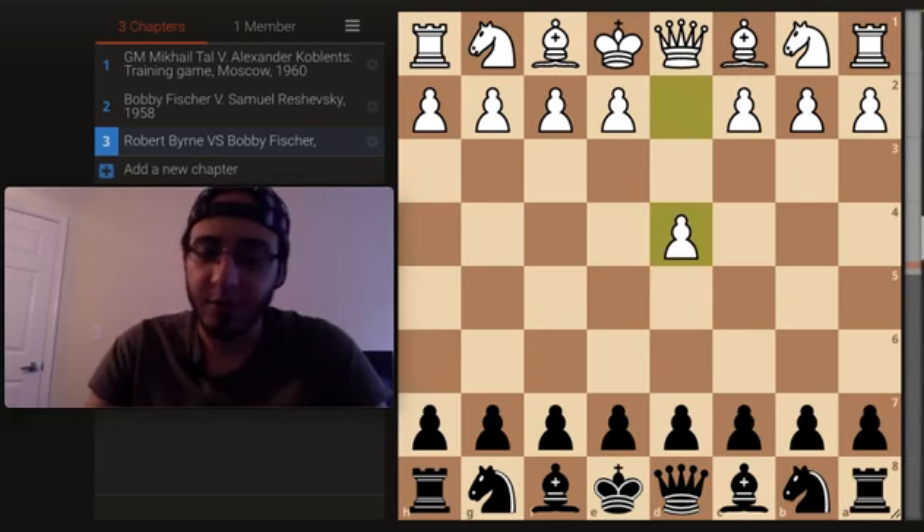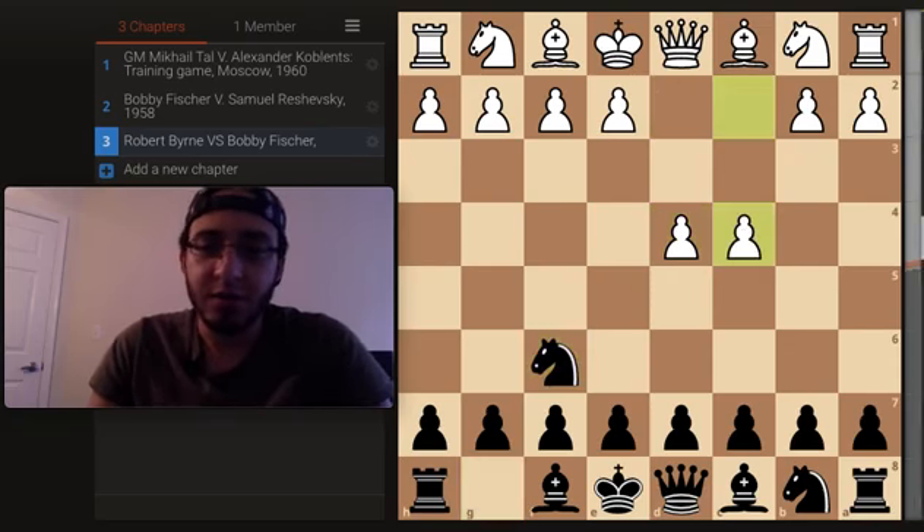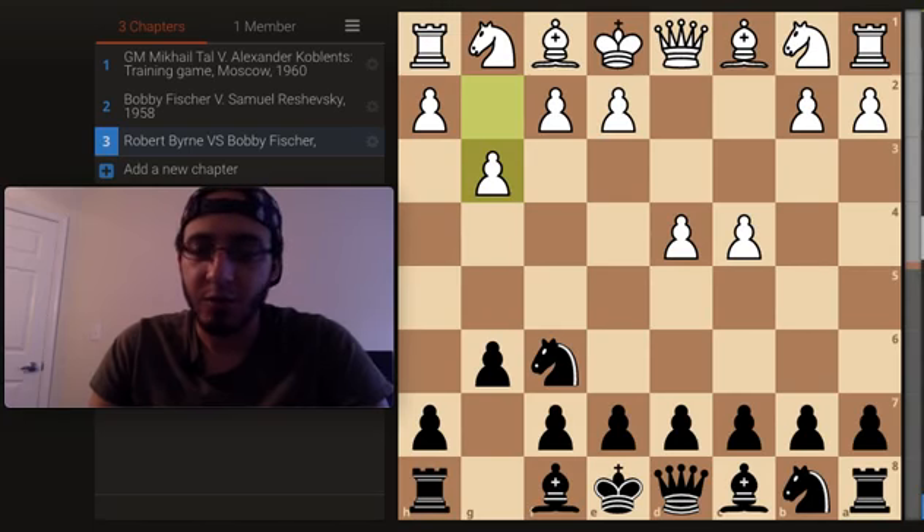Alright, Robert Byrne starts with the Queen's Pawn opening. Bobby chooses Knight F6, C4, G6 — pretty normal stuff. G3, so both sides are fianchettoing their Bishops.